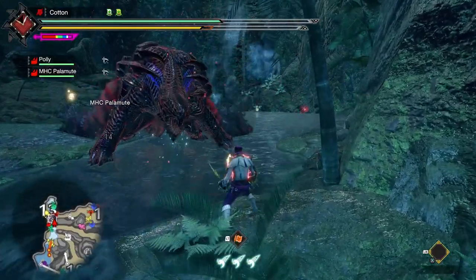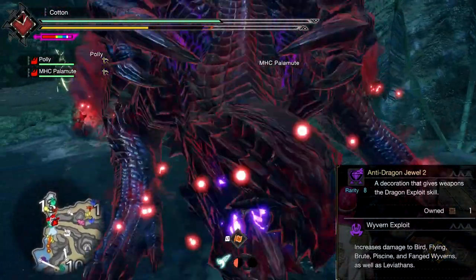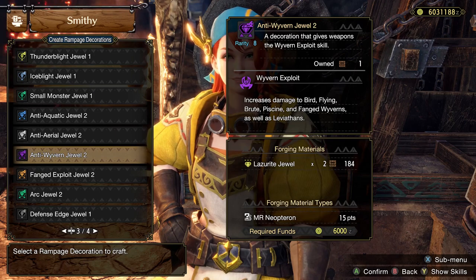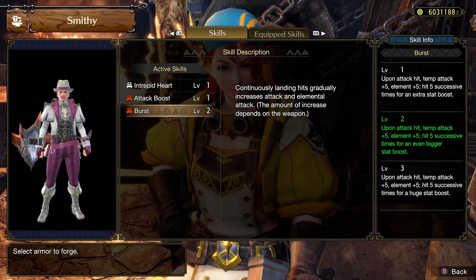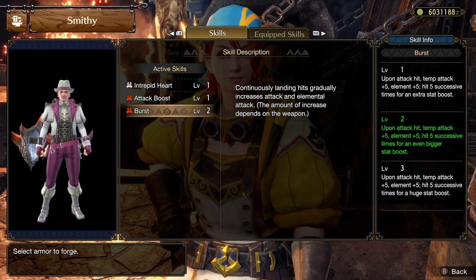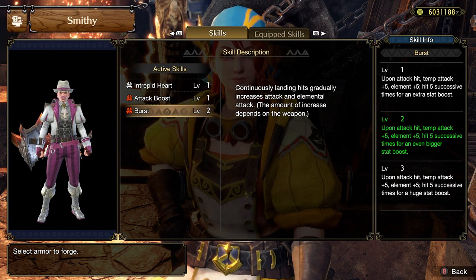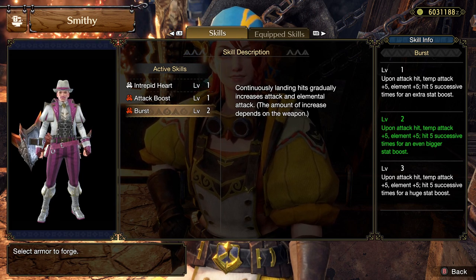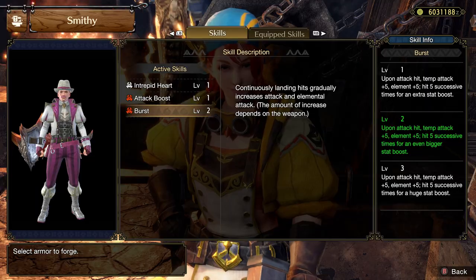When talking about the Anti-Species decorations, there is a tiny change you may not have noticed. The Anti-Dragon Rampage decoration has been stealthily renamed to the Anti-Wyvern Jewel. The skill was always called Wyvern Exploit, but now the jewel name matches to avoid confusion. On a similar note, an actual skill itself has had a full name change: Chain Crit has been renamed to Burst in this title update, probably because the old name had the word 'Crit' in it while the skill didn't affect crits or affinity in any way — so it makes sense to change it, even if it did cause some confusion in the community.